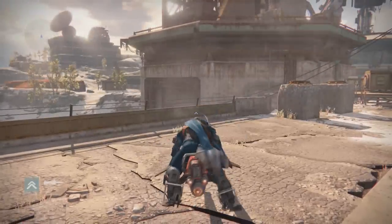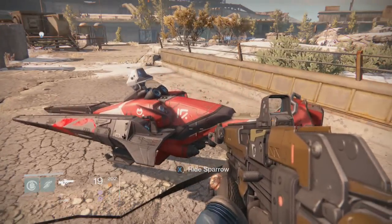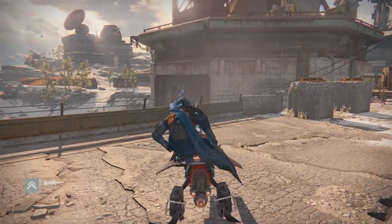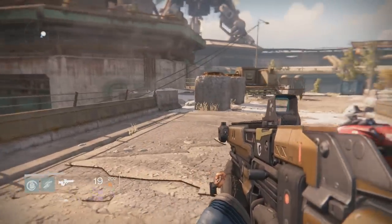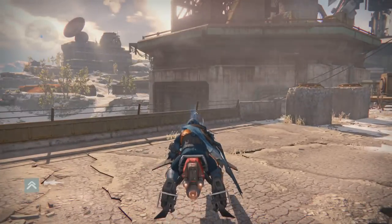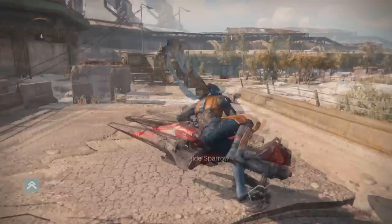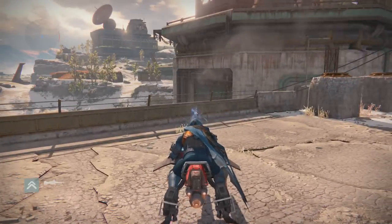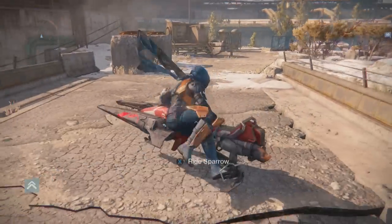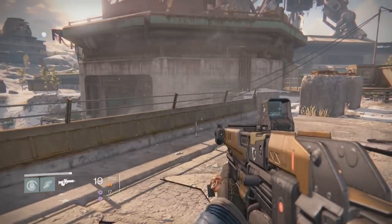What you have to do is get off your sparrow, give it a second, and then as you press the animation to get back on your sparrow, you also have to press either the sitting animation or the dancing animation. If done correctly, once you get on your sparrow you'll either be dancing on top of it while driving, or sitting on top of the sparrow in midair while driving.